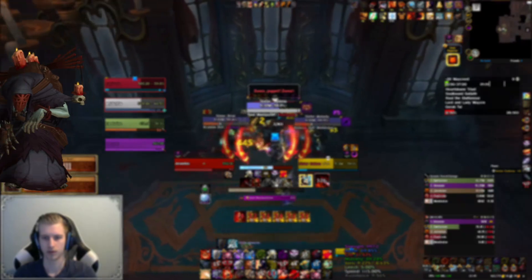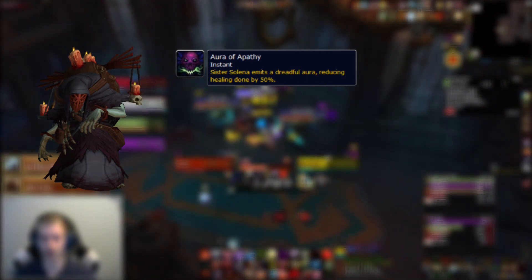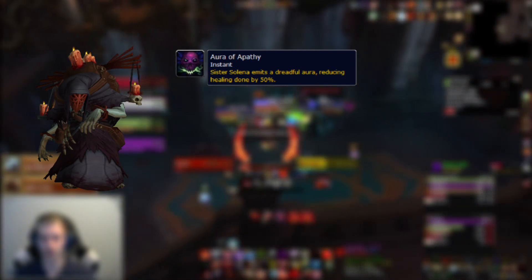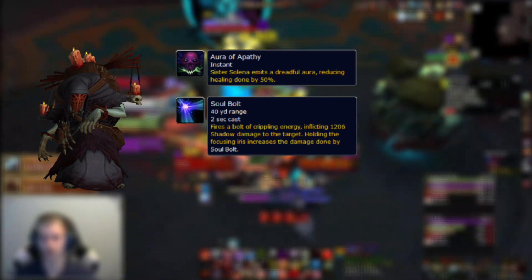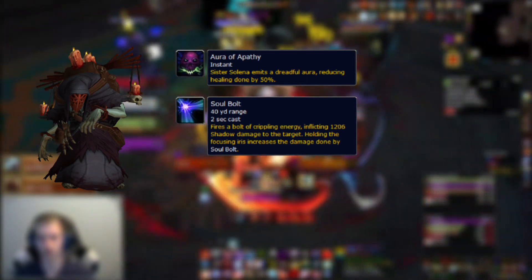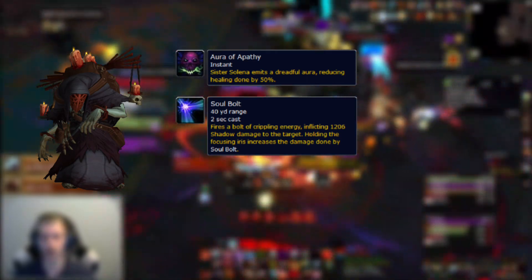Starting with Sister Solena: while holding the iris she uses Aura of Apathy, reducing healing done by all players by 50%. Other than that, Sister Solena will spam cast Soul Bolt, dealing mediocre damage when it goes through. You'll want to interrupt as many as possible since everyone already has their healing done reduced.